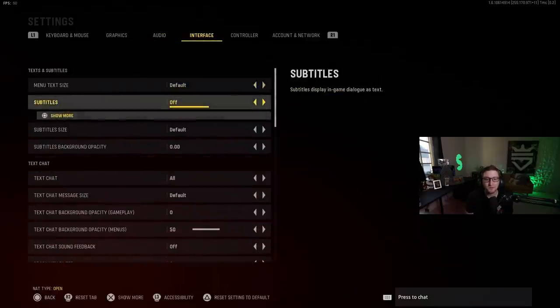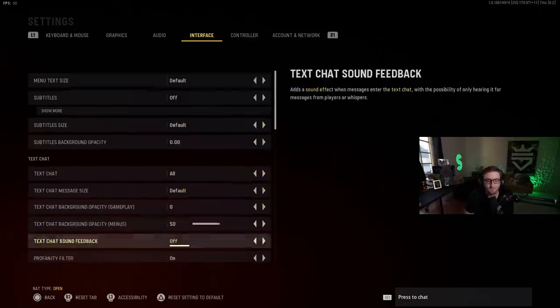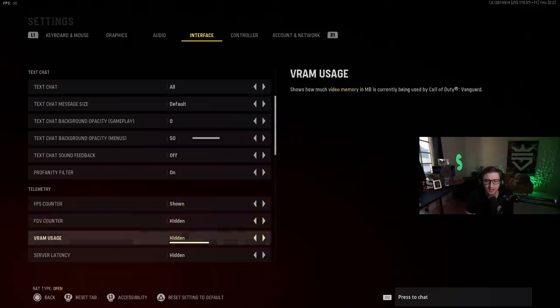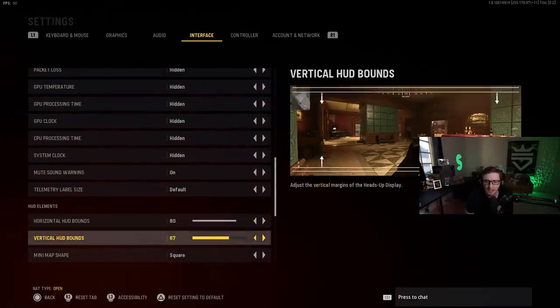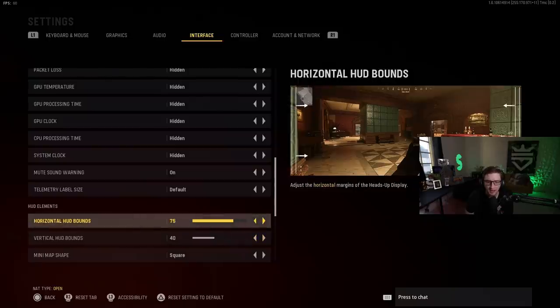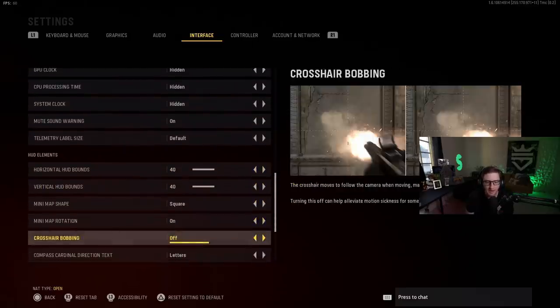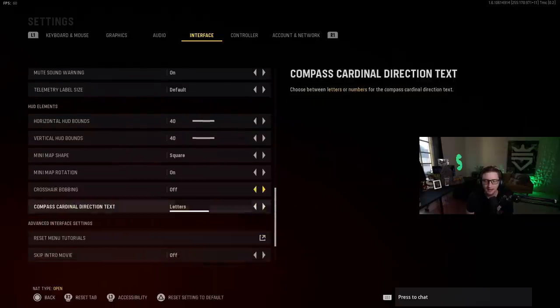Next, interface. Subtitles: default off. Text chat: I do have text chat on. I have my profanity filter on because I'm a good boy. FPS is the only thing that I show. My horizontal — this is actually something where you can change your HUD. I'll probably set mine lower. Basically this pushes in the mini map and your HUD closer to the center of your screen, which is beneficial because it reduces the distance you're looking from the center of your screen to the outer HUD bounds. I have square mini map on. Crosshair bobbing: make sure you have that off — your crosshairs just going all over the place, just bouncing up and down.